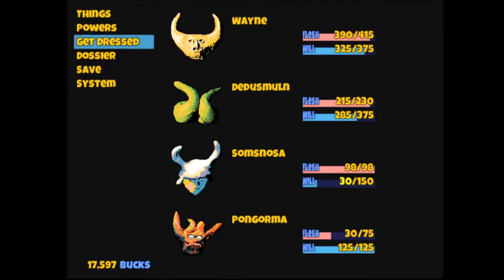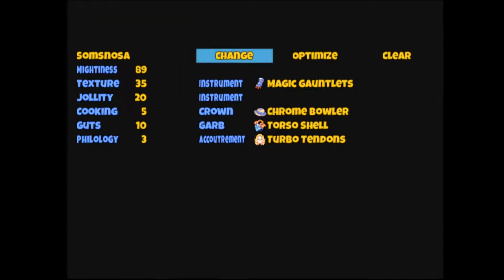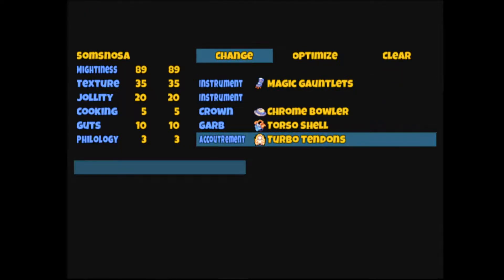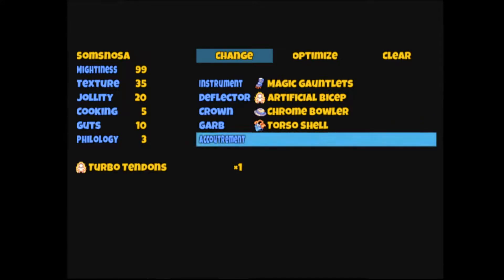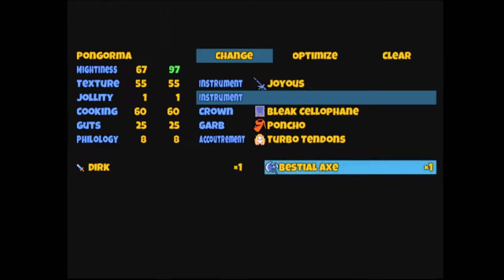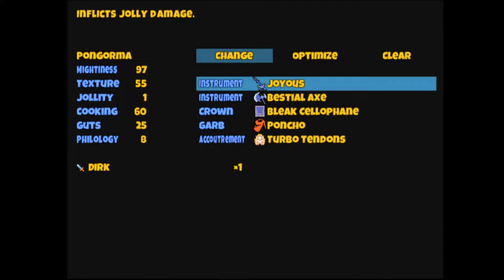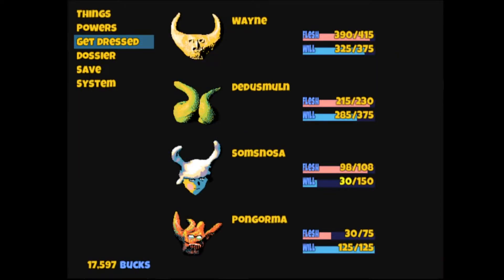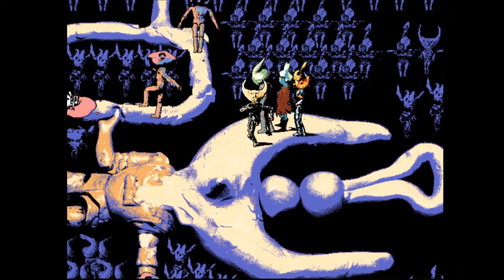My goodness goes up to 99 — let's do that. Wait, I can dual wield? Yeah, because I have turbo tendons. Bestial axe sounds good. What even is that thing? I thought it was like a bong at first, but I think it's some sort of police nightstick with a weird thing at the bottom. I don't claim to speak for Mason Lindrith — I'm sure Mason Lindrith can speak for Mason Lindrith.